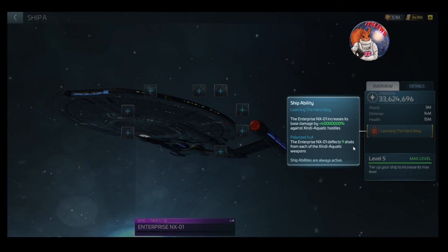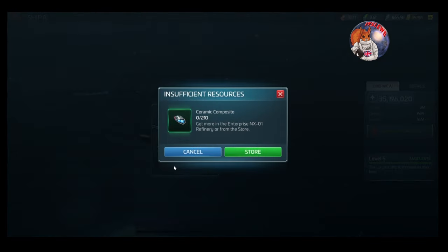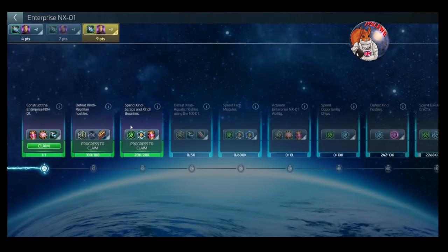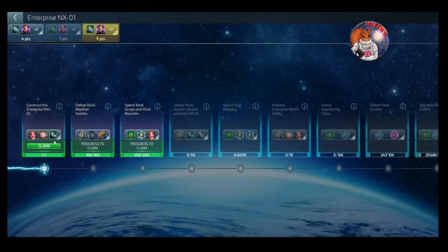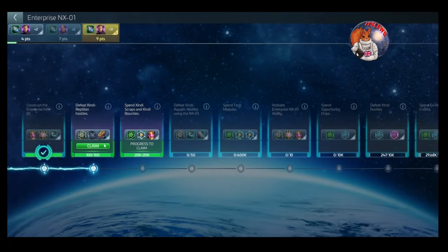If you decide to build the ship, make sure you level it up first — that extra 24 million power and damage will make a difference. We get 160 in the next tier, and I get a ninth token, which is nice. Let's see what we get at the next level.